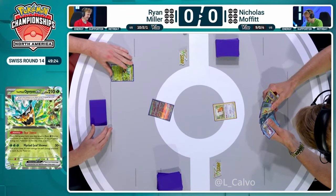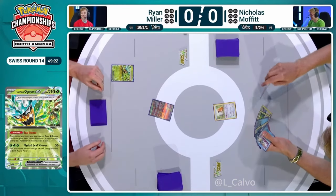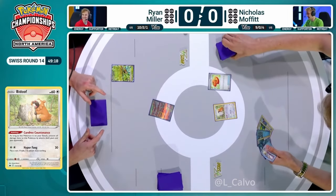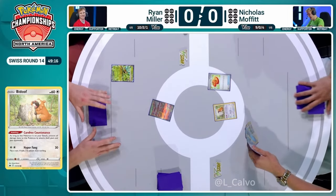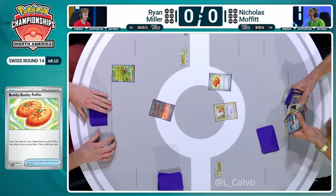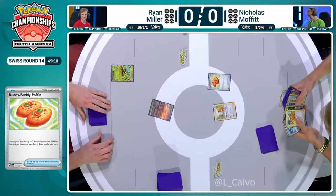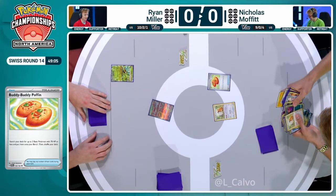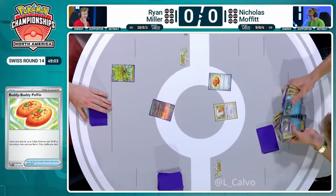Nicholas is already breathing a sigh of relief. His hand is a little better — still no energy either — but he's going to get some Pokémon established. We see that Buddy-Buddy Poffin. There's also the Frigibax in hand, and I think there was an Irida there as well. So we should be off to a good start for Nicholas here, doing a pretty traditional search through the deck, checking up on those Pokémon as well as those energy cards.